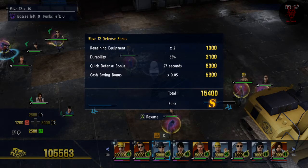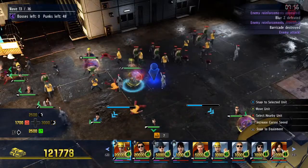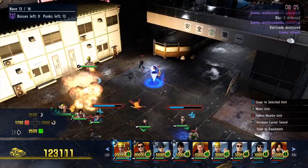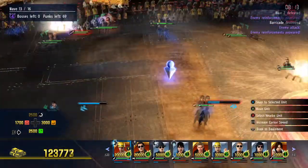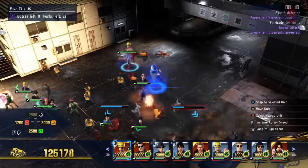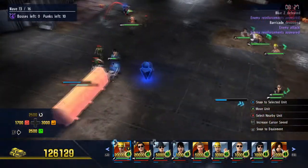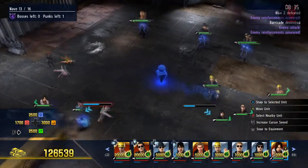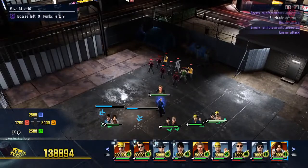There is one tactic where you can just leave one piece of equipment and protect the other one - because if you've got nine people protecting one you can't really lose, even against ranged enemies. Rockets can be an issue, so watch out and take out those rocket people ASAP. That gun guy is so bad - he must have a good special ability because his combat damage is just terrible.